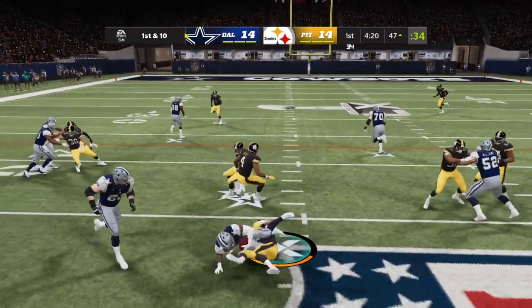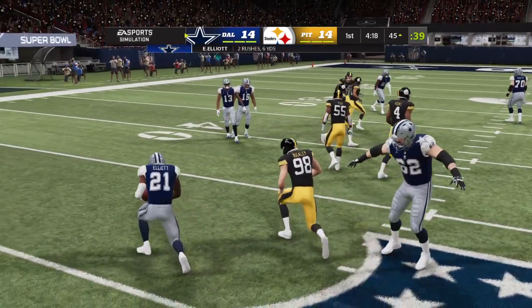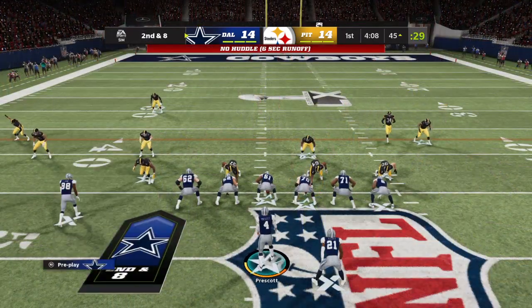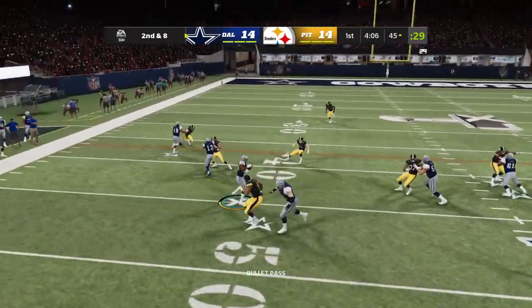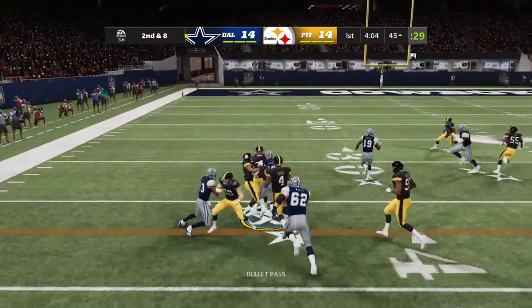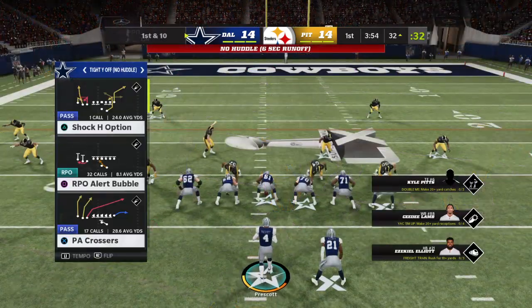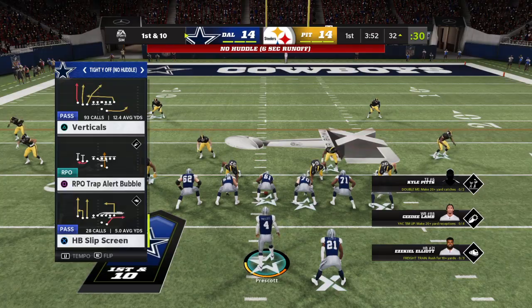A first down carry by Allian, and he can only manage to get a couple. Second and eight coming up — the last run good for two. Here's second and eight. Quickly to the outside, that's caught by Lamb, and he gets it inside the 35 and just shy of the 30.